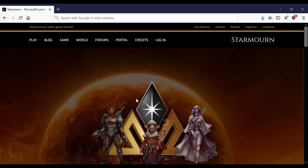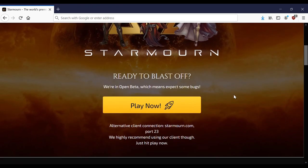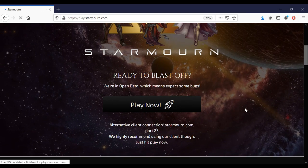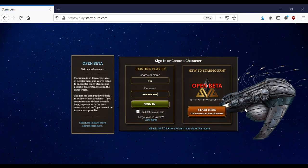First thing — here we are at starmorn.com and we can simply click Play Now. That'll bring us to play.starmorn.com and here we are on Nexus, which is the web client for the game. Let's begin.